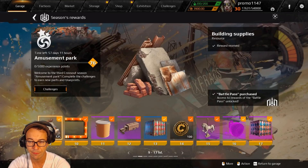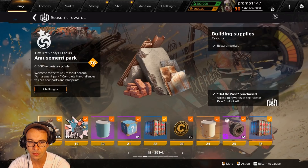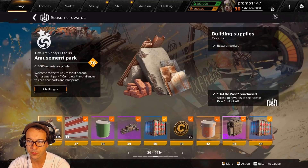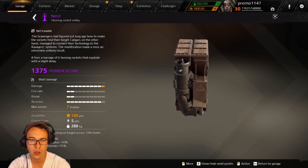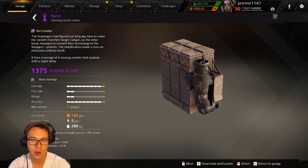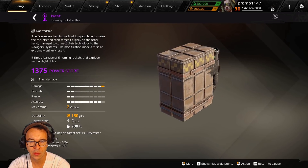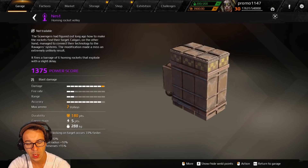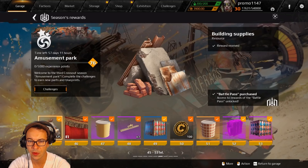We've got a bunch of destructible objects, decor, mystery crates — keep throwing that wheel in because you're going to need more than one of it. Here is the Nest — this is going to be a homing missile launcher using Ravager technology. The modification makes a miss an extremely unlikely result, so we get seven volleys with repeated locking on. Target lock occurs 33% faster. We're going to go ahead and test that.